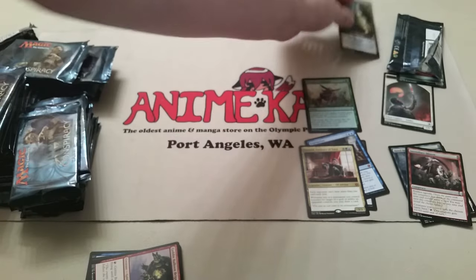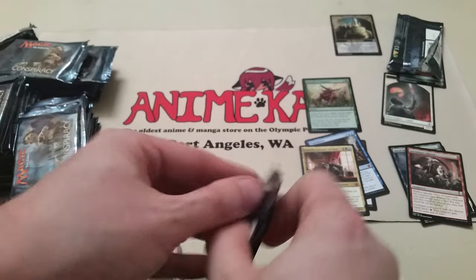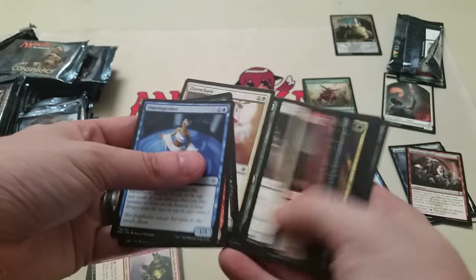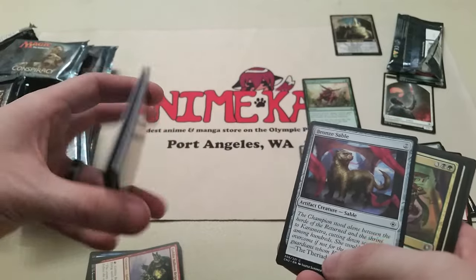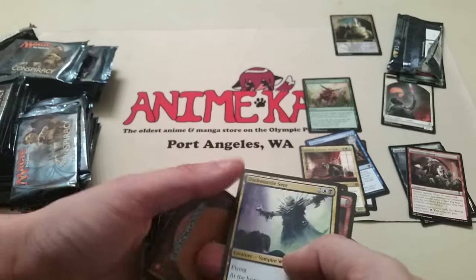I got the Monarch token. In this set, one of the new mechanics is being the Monarch. The Monarch has a bonus — you get an extra card at the end of your turn, or at your upkeep step. But it also makes you a gigantic target.